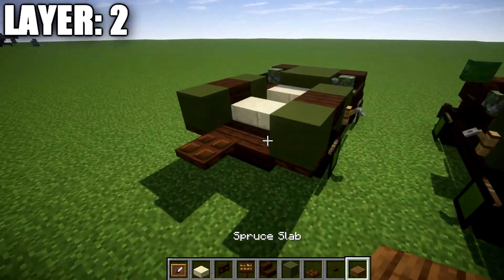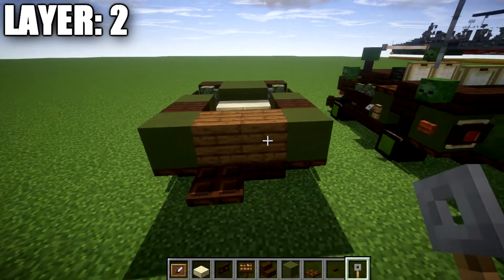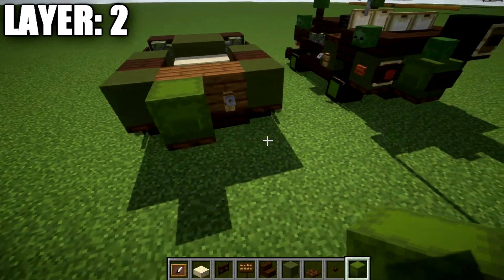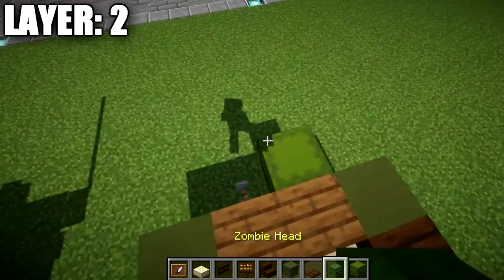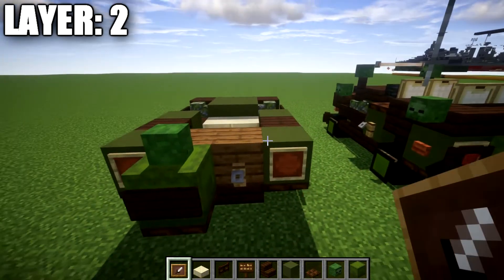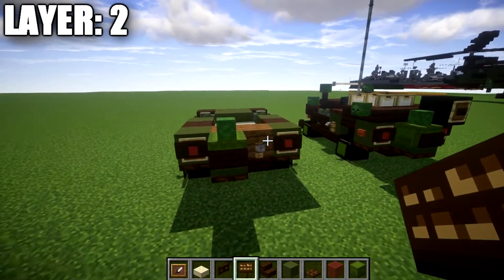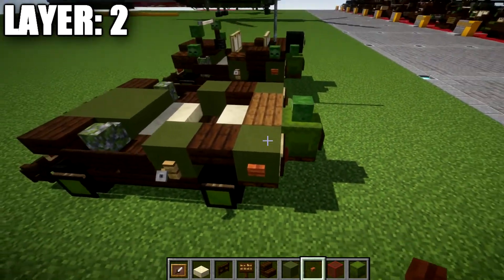Place a green terracotta block to both sides, followed by a row of two spruce wood planks across the center, then two tripwire hooks across the back. If adding the jerry can, place a tripwire hook on one spruce wood plank on the right side, then on top of the dark oak trapdoor place a green shulker box with a dark oak sign coming off the side of it, topped with a zombie head — that's your jerry can mount. On the sides of the two green terracotta blocks, place two item frames with a red stained glass block and a dark oak sign covering the tail lights. Also add a stone button on the side of the green terracotta block.